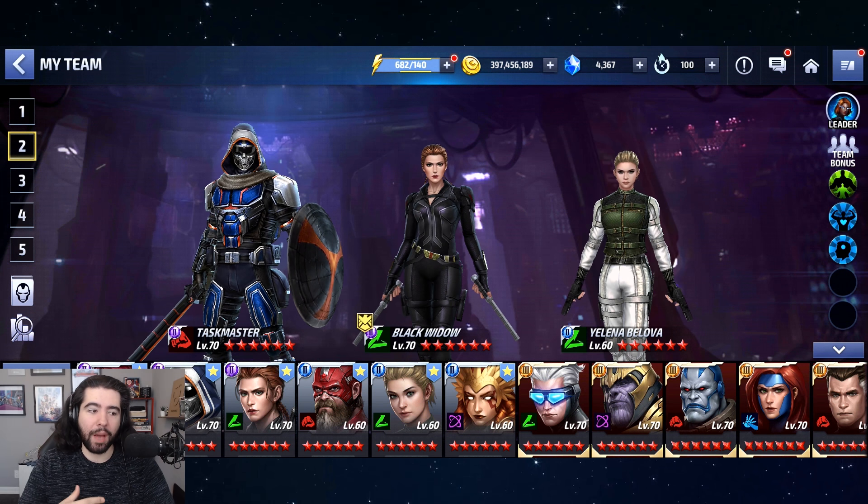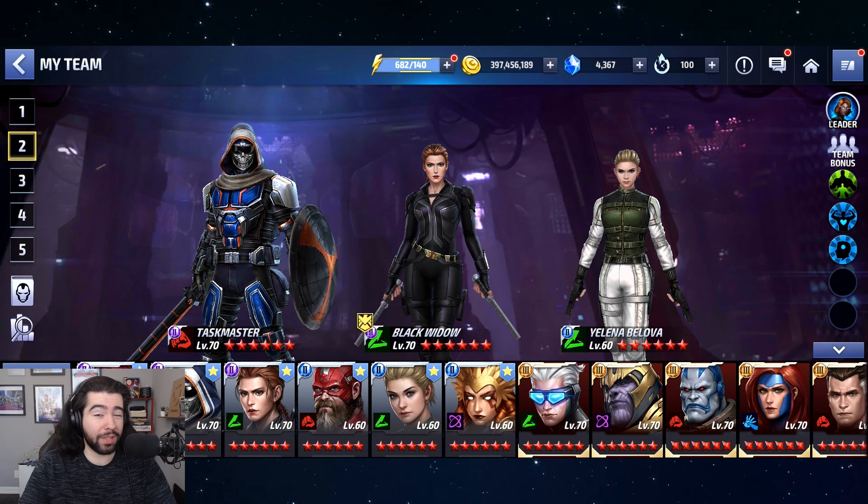If you absolutely must have that snow uniform, you need to bank and save at least 630 crystals — if they don't make it synergy, save a thousand. It would be really dirty if they delay this until November and don't make it a synergy uniform. I think any character that gets a uniform within eight months of another has to be a synergy uniform — it's ridiculous when they don't do that. They did it to Deadpool and it's just a cash grab.